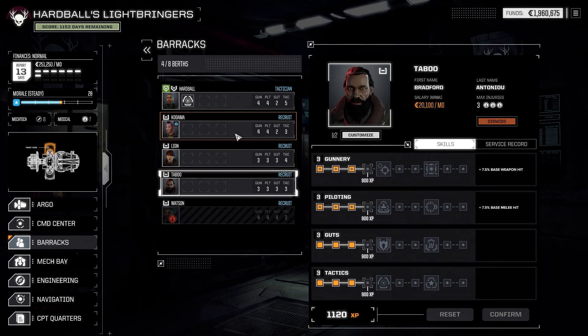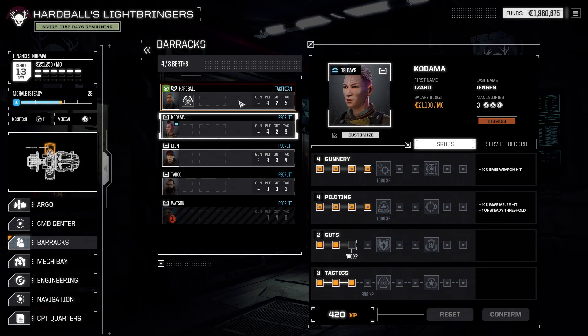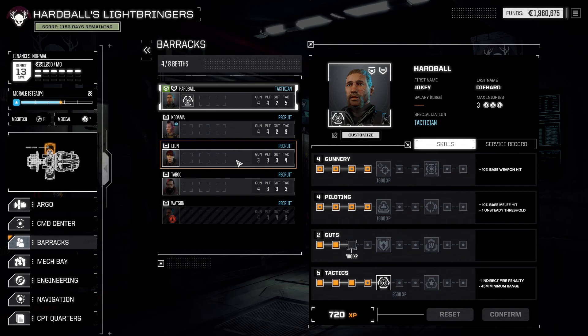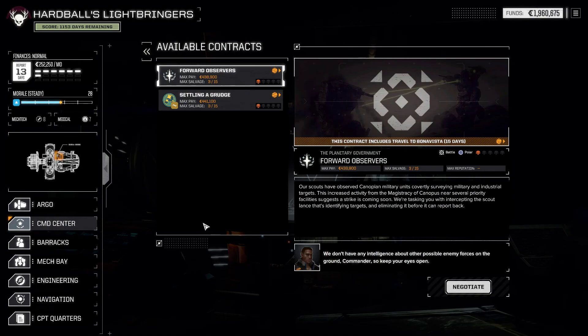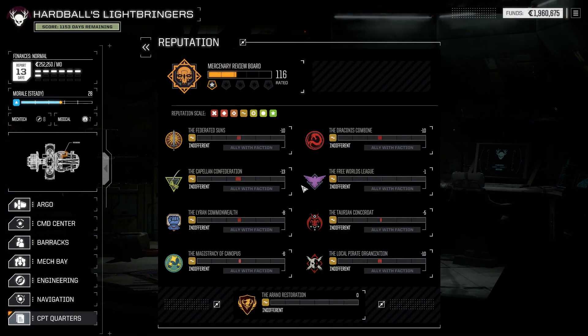Let's check out any possibilities. He can get something - training confirmed, the commander needs to shoot better. Contract-wise there was nothing left, which means we go to the star map and check out how many days we'll be on the road or in space.